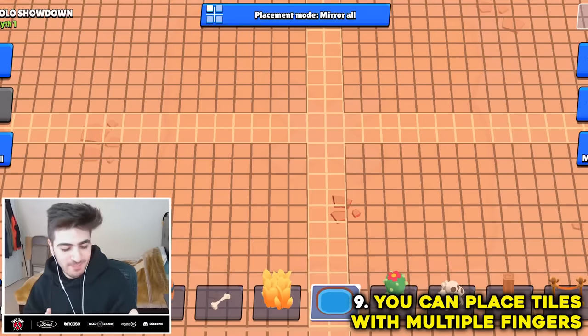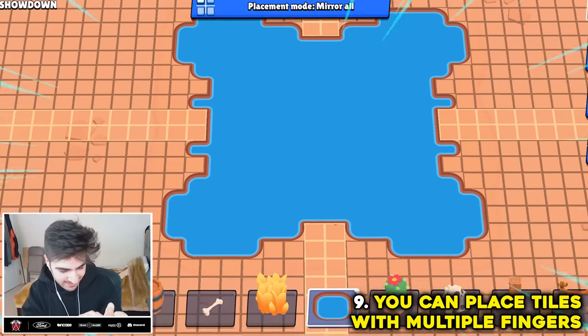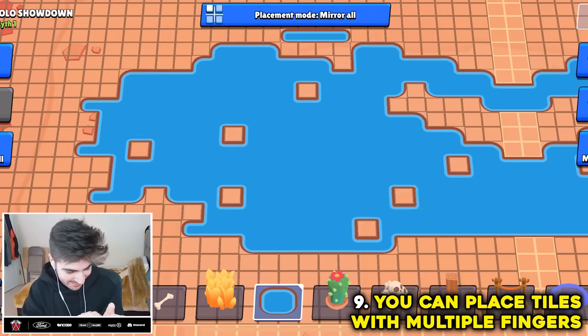I've heard that you can place four tiles in Map Maker using four fingers at the same time. That's actually pretty effective. Myth confirmed.